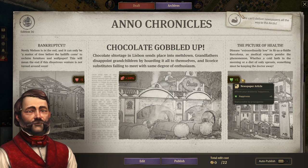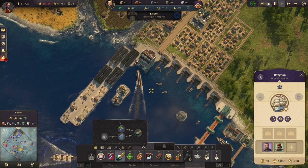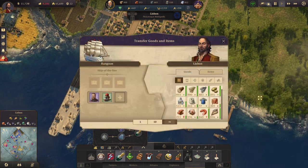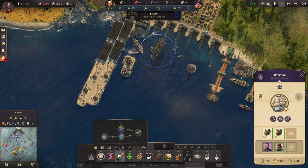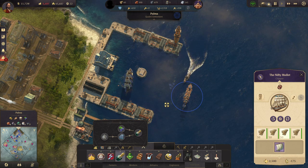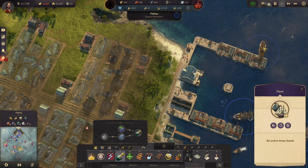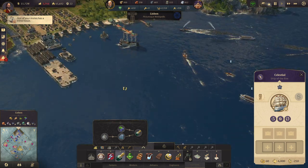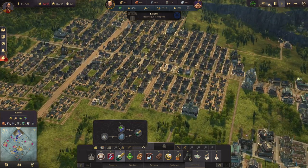Bankruptcy — chocolate gobbled up. We're losing a lot of money. Let's get steam engines — let's grab a hundred. Send them down here. You can drop off, you can drop off. Both of you can come up here again. There's one more — you can drop off, come up here.